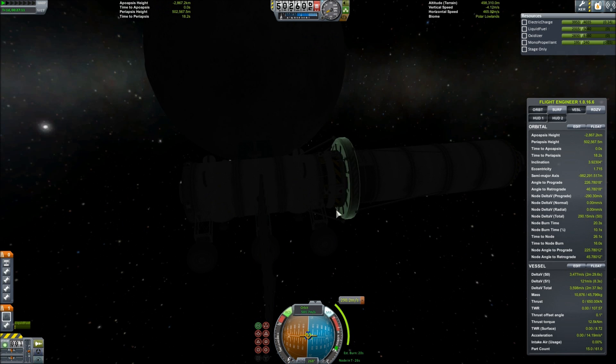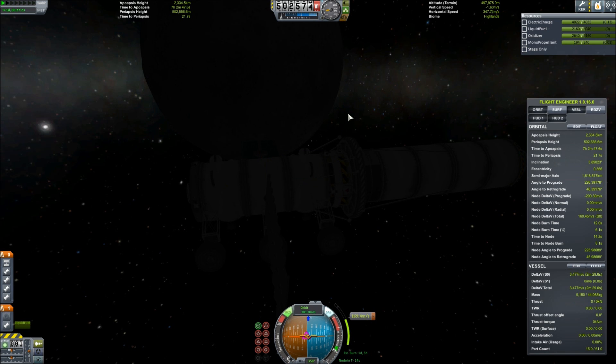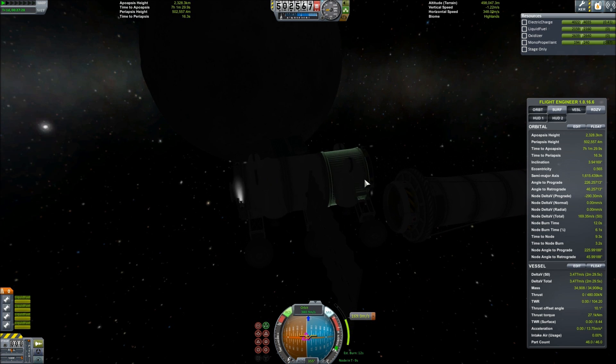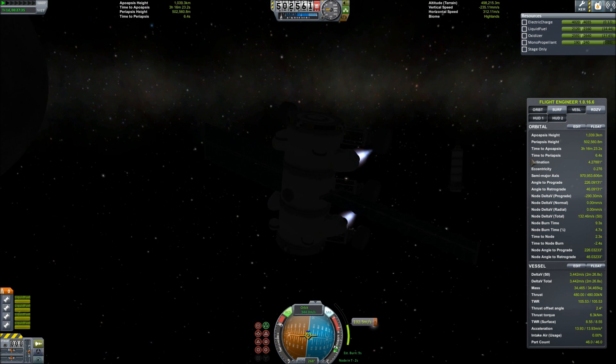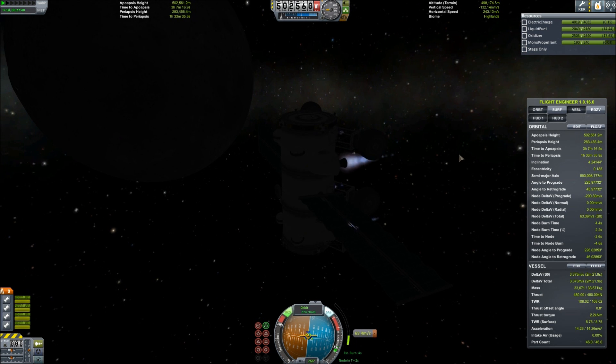We've conducted our transfer burn, arrived at the moon, and now we are performing our capture burn. You can see the rover — the fueler — detaching from its cruise phase and switching into a VTOL vessel. I have to change the point of control from the front command module to the one located on top of the vessel, which allows us to orient retrograde and continue the capture burn and our orbital mechanics.